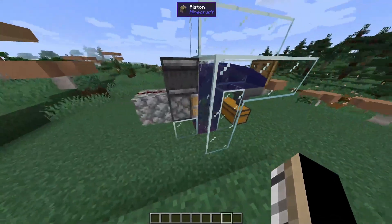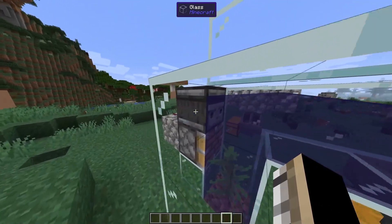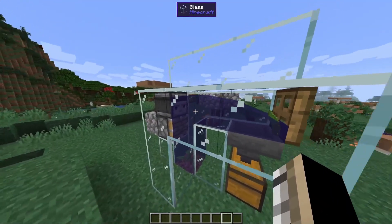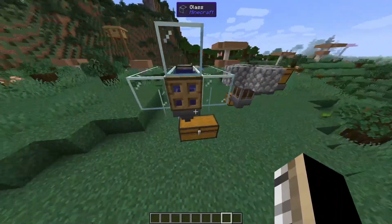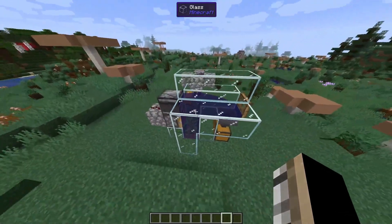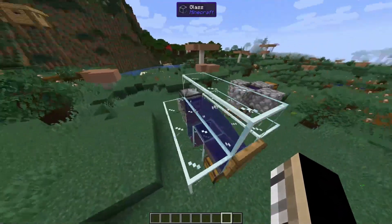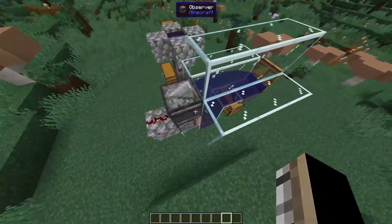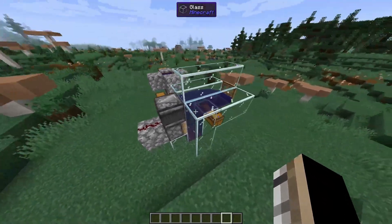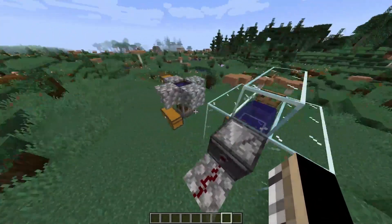The kelp farm has a piston, piece of redstone, and an observer. It activates the observer, sends a redstone signal to the piston, breaks it, gets pushed up by the water flow and into a hopper which goes into a chest. Normally it doesn't grow this fast — tick speed is up just for demonstration. For episode two I'm going to make this bigger with multiple kelp stalks; I'll test putting them next to each other.